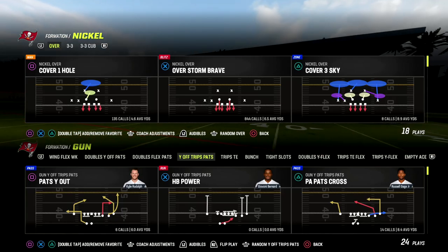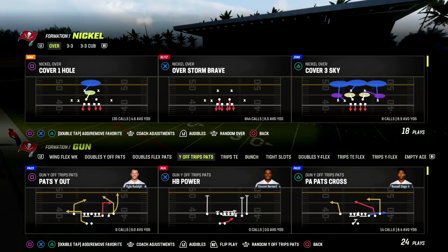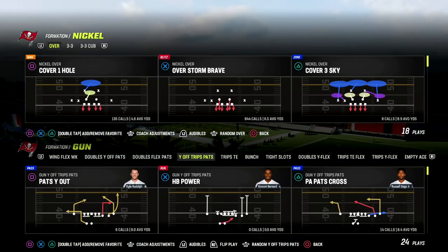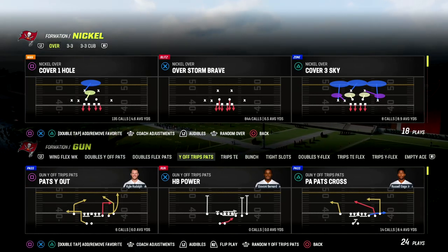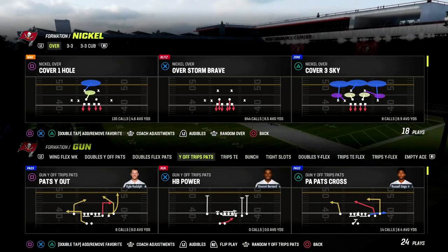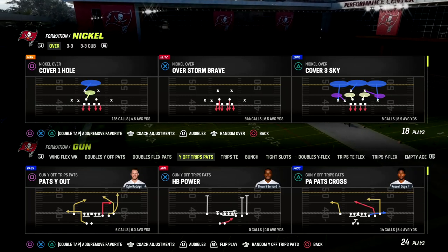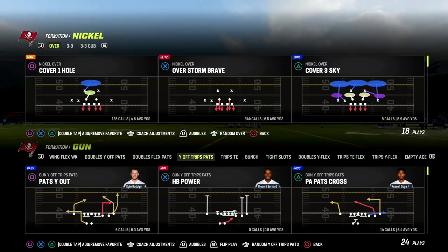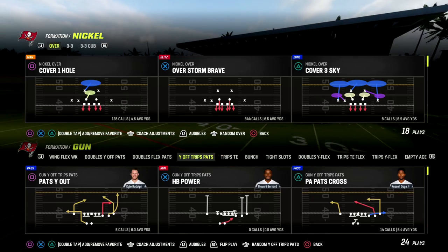The formation we're going to be talking about is Nickel Over. I think this defense is far and away the best defense post-patch, because Dollar is significantly less effective than it was and also significantly easier to pick up. When you pick up Dollar the sheds are just not that good, whereas with Nickel Over, even when you pick the blitz up, you're going to get one-on-ones for your defensive ends — and that's really the benefit.